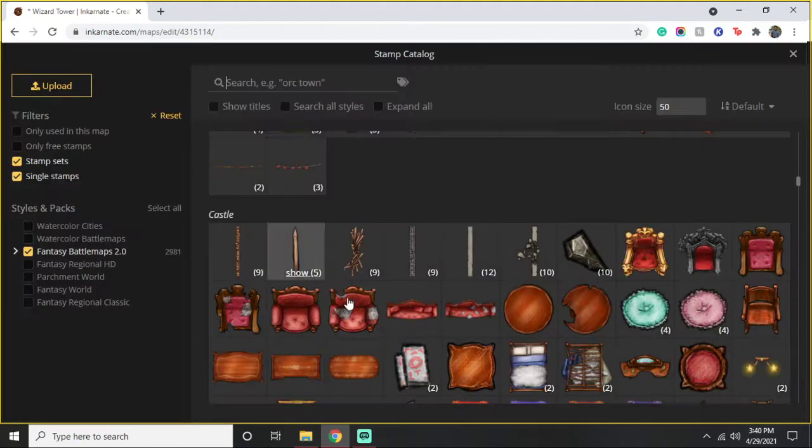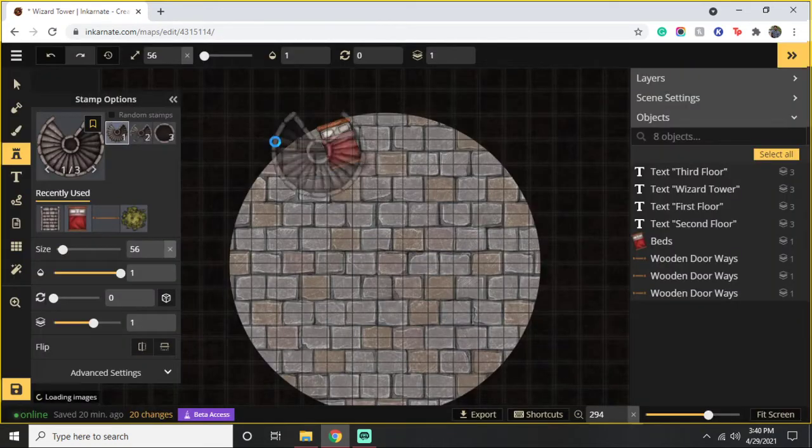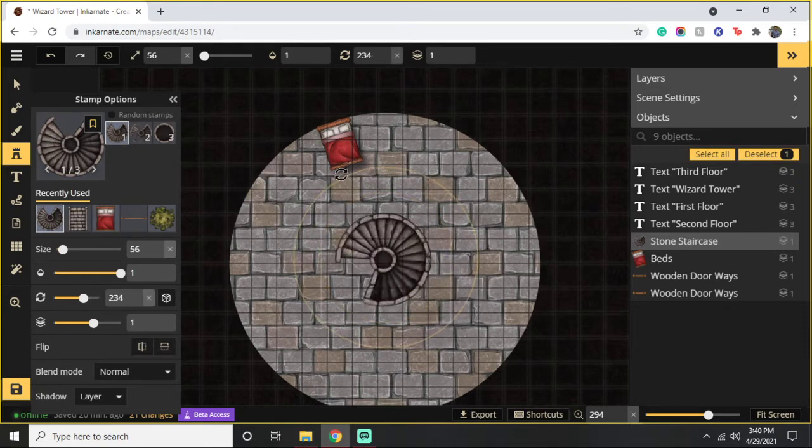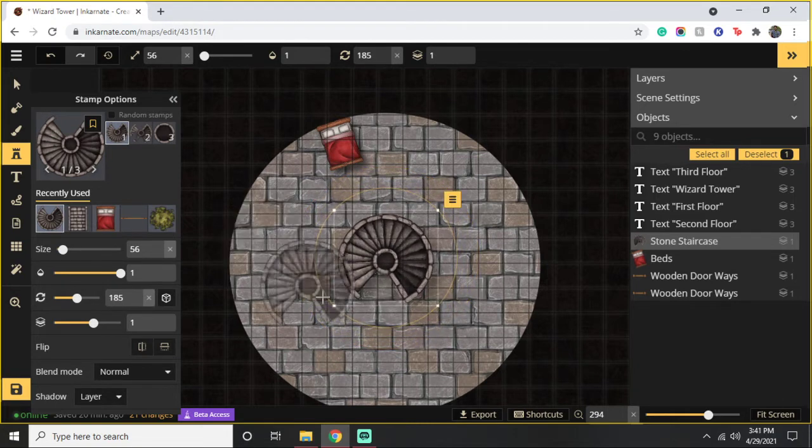We'll see how it comes out, and if it's total garbage you can let me know in the comments. Let's try to put this dead in the middle — right about there. The actual steps are maybe six or seven feet, and the entrance to the staircase is going to go on the right side here. Let's go back to these walls.